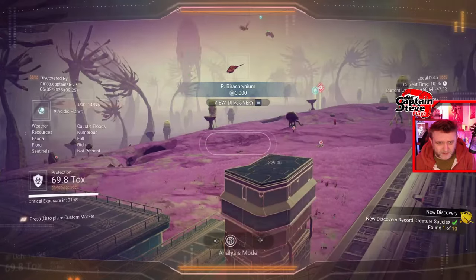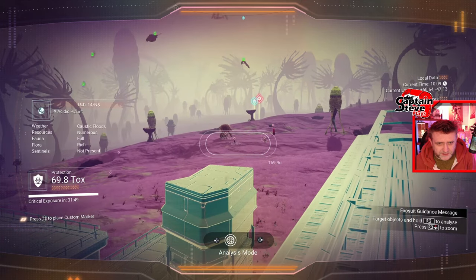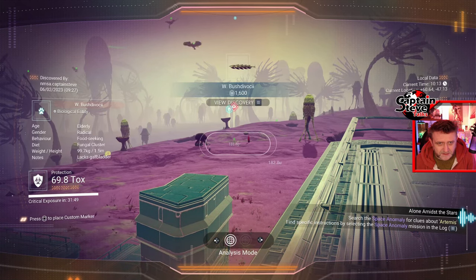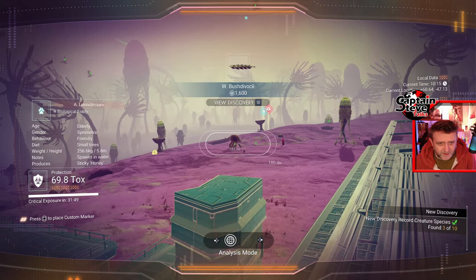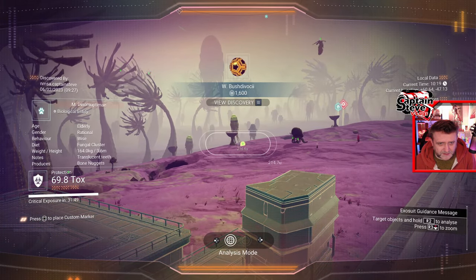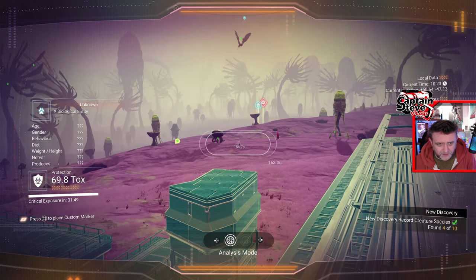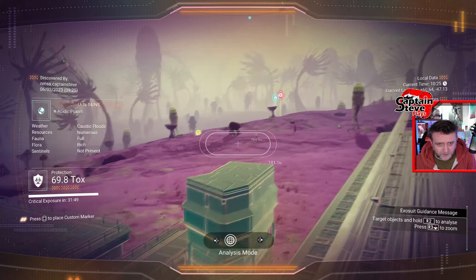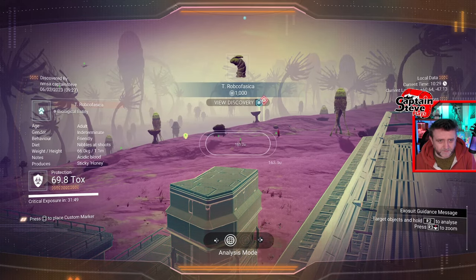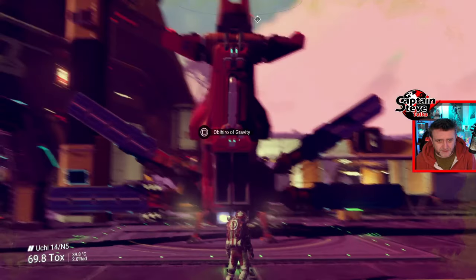What else have we got on this planet? We've got all sorts going on here — bouncing critters, weird critters that fly through the actual ground. These ones aren't going as fast as they normally do — pretty cool, nice and easy to scan. There's a little ball creature over there, look at him, we'll give him a scan as well. There's a nice little sock-type creature. We've got a whole bevy of creatures here.